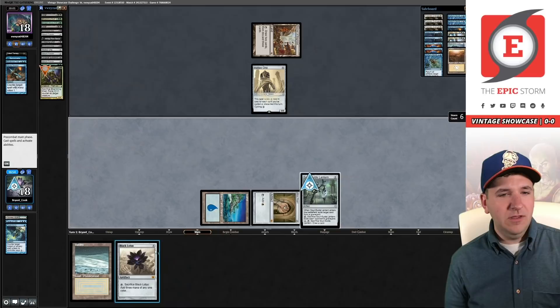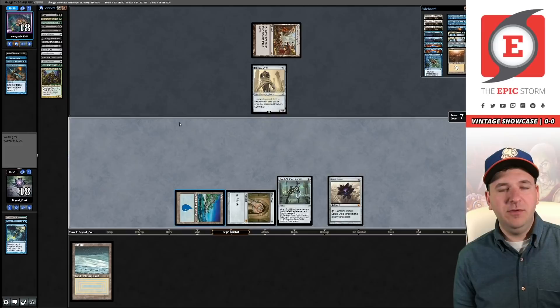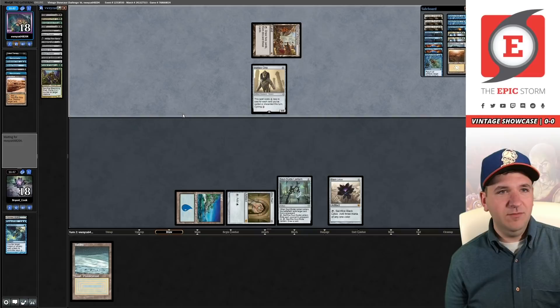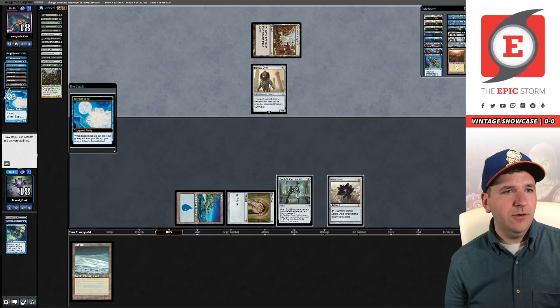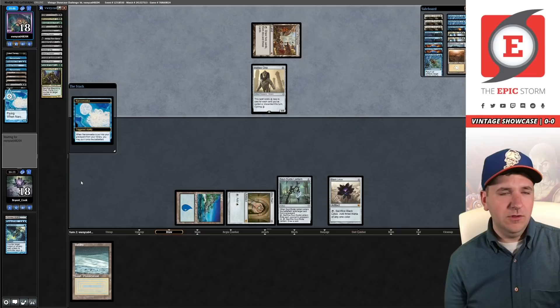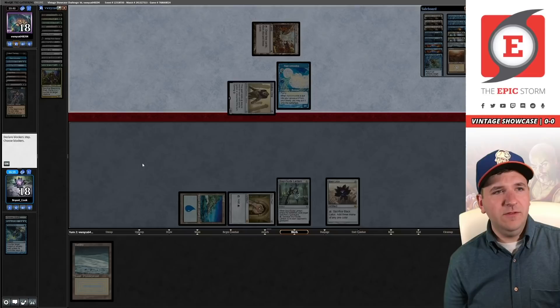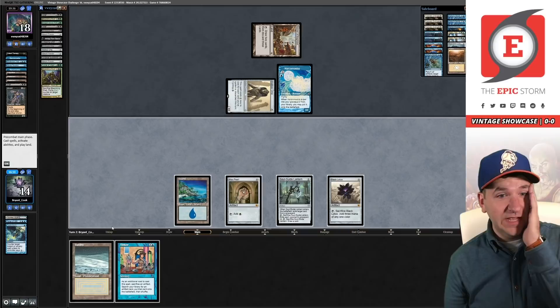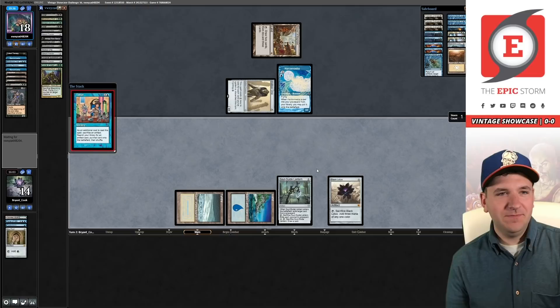They're going to go down to one card. If we can get lucky and find the random Tinker we could possibly win this. Do I care about a Narcomoeba? They have a Stinkweed in hand — I'm going to let that go. Maybe that's wrong, but I'm thinking they might Therapy. Part of the reason is I might need to use Soul Guide to draw a card. We ripped the Tinker! No justice — how lucky! Do I let them dredge or let them put Ichorid into play? I think the answer is yes, because otherwise they can upkeep Bazaar.